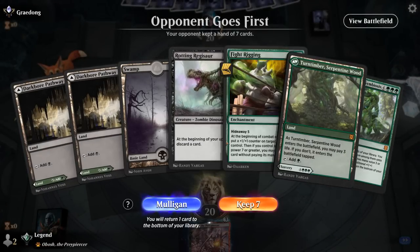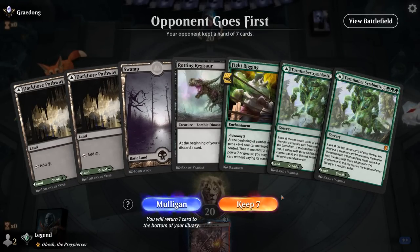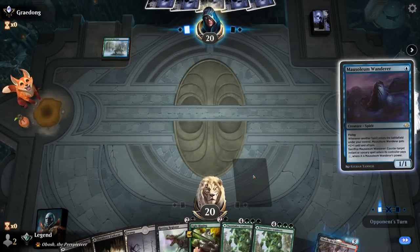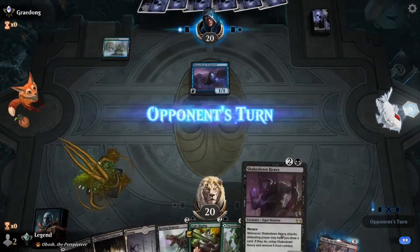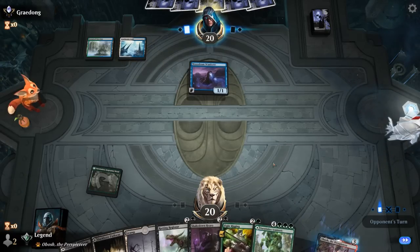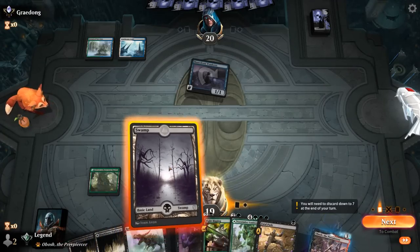Game five — on the draw with Fight Rigging and Regisaur but no one-mana elf for interaction. The hand might be too slow, but I don't think I can mulligan — just hope to draw an elf on turn one. Opponent looks like Bant Spirits. Fatal Push will come in handy.